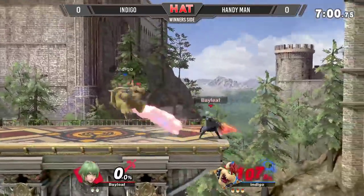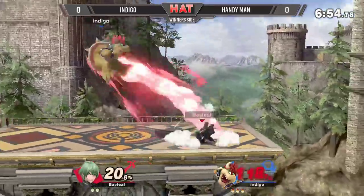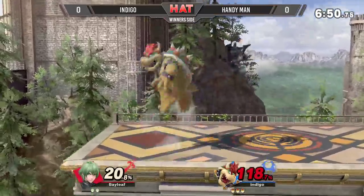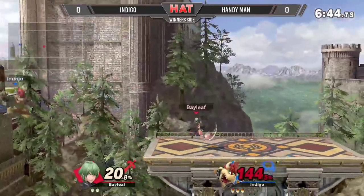That's out of neutral now. Indigo reaching a stock lead. Oh, that sweet spot. These Bowser bombs coming in clutch for Indigo. Not going for any flying slams — is that the side B in the air? Yeah, that move has quite good startup and ridiculous range.